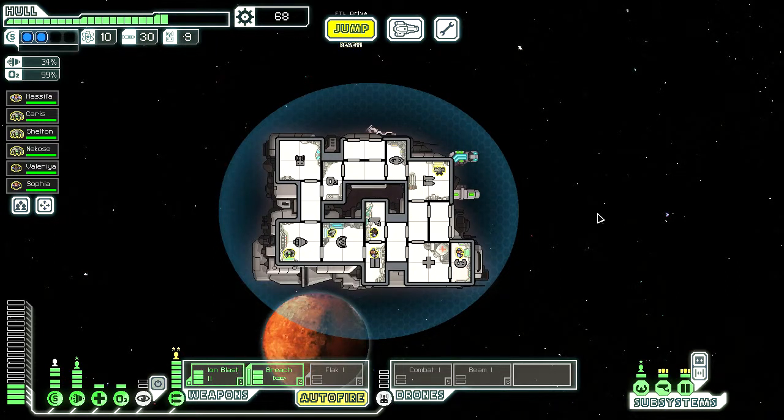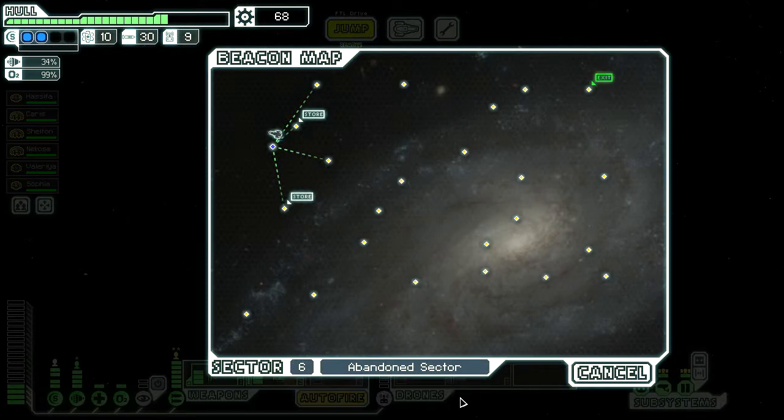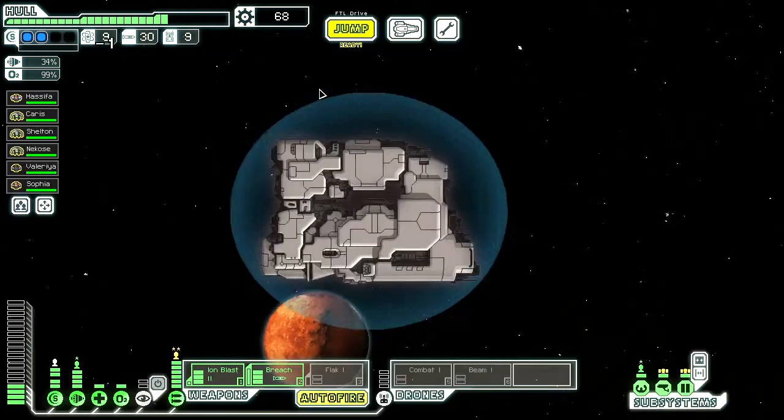Hello everybody, Cyanesque111 here, and welcome back to FTL Faster Than Light. We're still playing as the NE Cruiser Type A, we're in the Abandoned Sector, we've got two stores right off the bat, but I think I'm gonna have to visit these two beacons up here first.